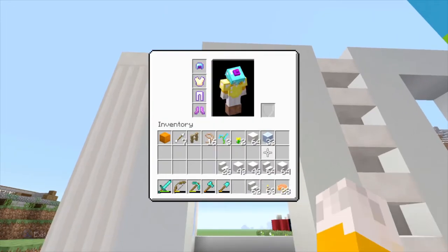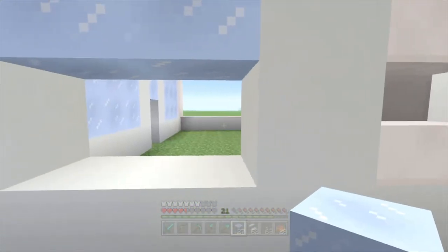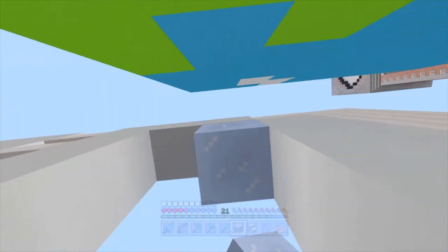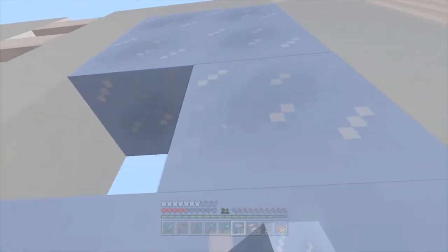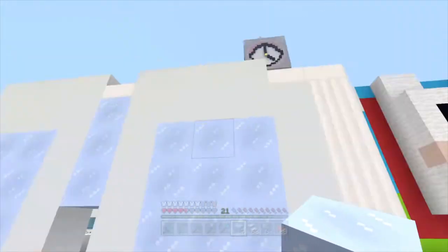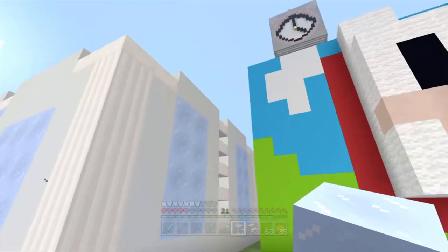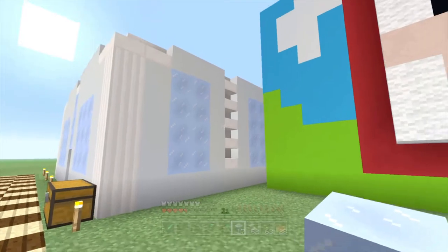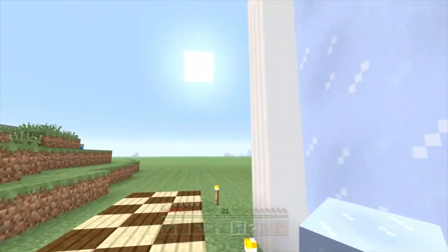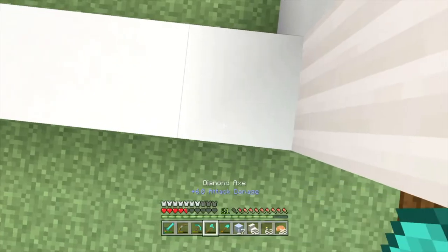Now I need to go and grab the packed ice again. We might not actually have enough here — that would be pretty sad. I don't think we will have enough. However, I can always just go and get some more between videos. This is roughly how the side is going to look. You can't properly see it because of this place, but it looks quite fancy.